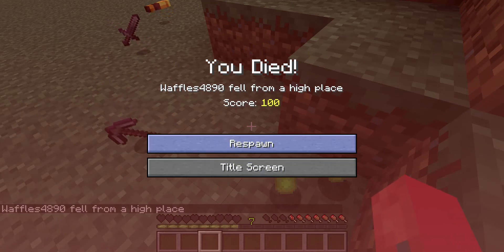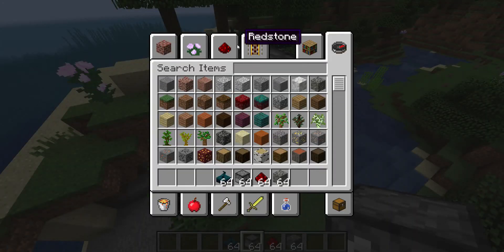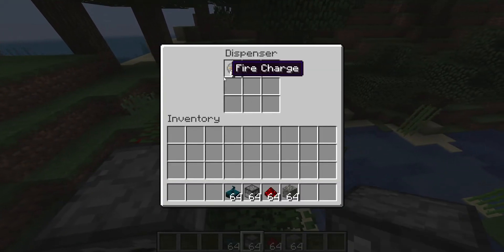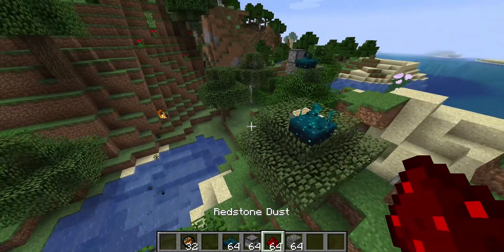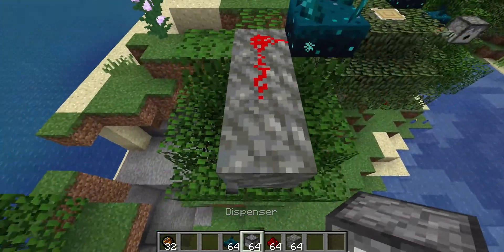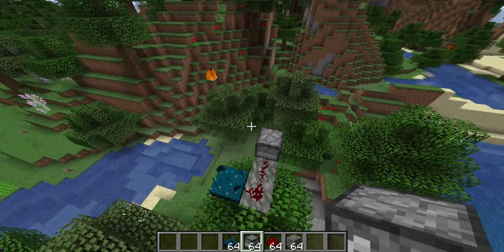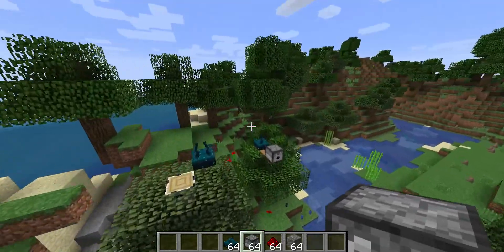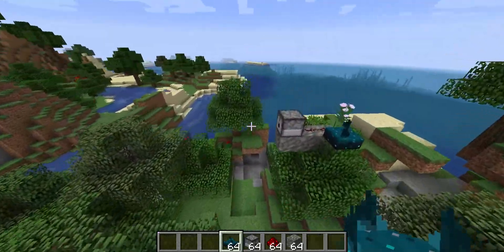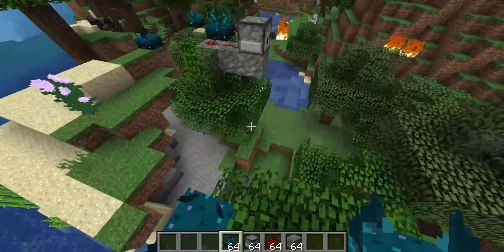I forgot I was in survival. This is really weird — how do you rely on these skulk sensors? I'm gonna use fire charges again. I need it to face this way. Let's put the fire charge in. See what I mean — you can't rely on these things, they're not very consistent. They have a mind of their own, it's really weird.